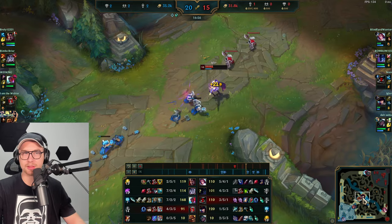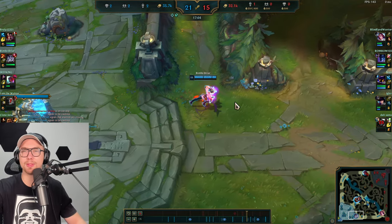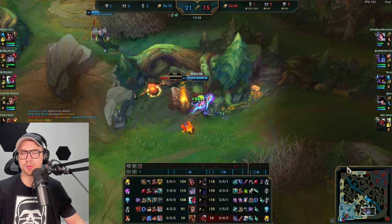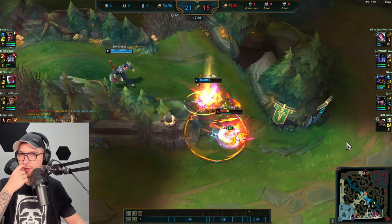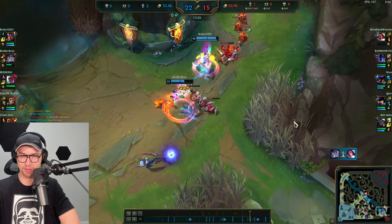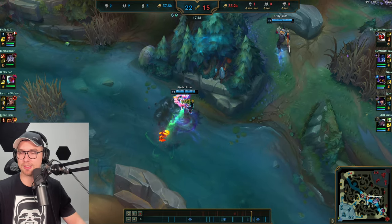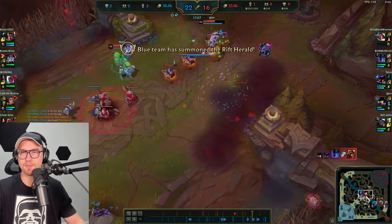Ultimate will be up for the next Dragon fight and we have Herald — placing it while Dragon is spawning so the team has to deal with the herald and can't contest the objective. Fiora is playing up here and we chase her down. She gets a parry — learning a new interaction there. Once you have this much ability haste and your W and Q at low cooldowns, it's nearly impossible to escape. Briar picks up the free kill.